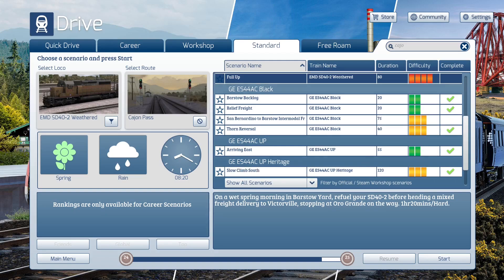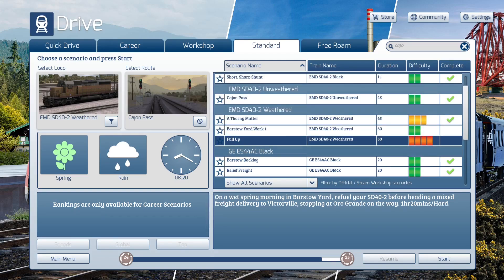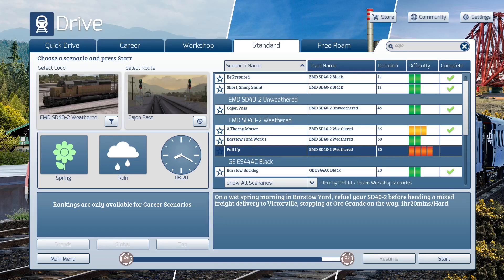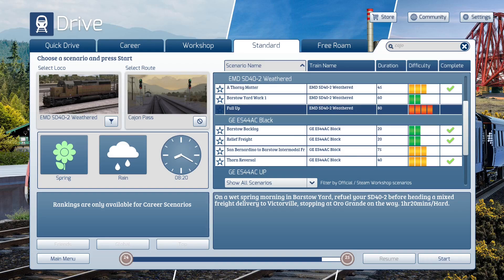On our third run, we're going to get another ES-44AC and another SD40 scenario because there are a couple of workshop ones in here. But for right now, we're going to finish the last official scenario of the SD40s, which is the full-up scenario. It sounds like we're going to start by fueling the train at the yard, so let's see what we've got to do. This is apparently an 80-minute scenario - let's see how long this actually takes. Let's get into the scenario and have some fun.